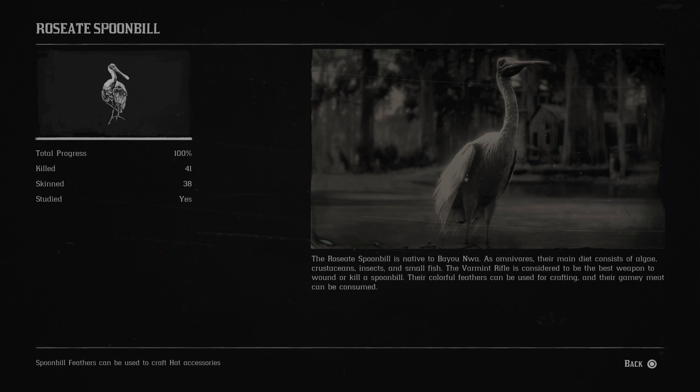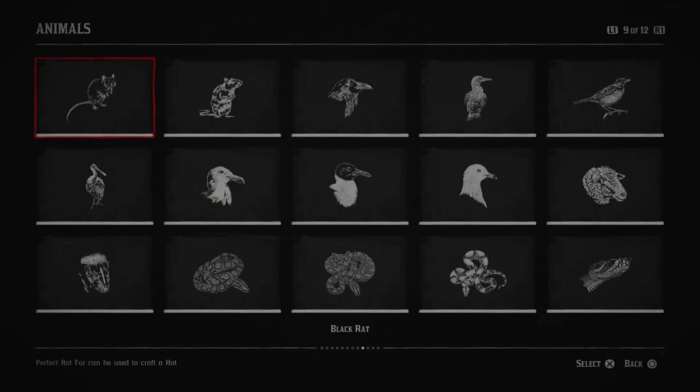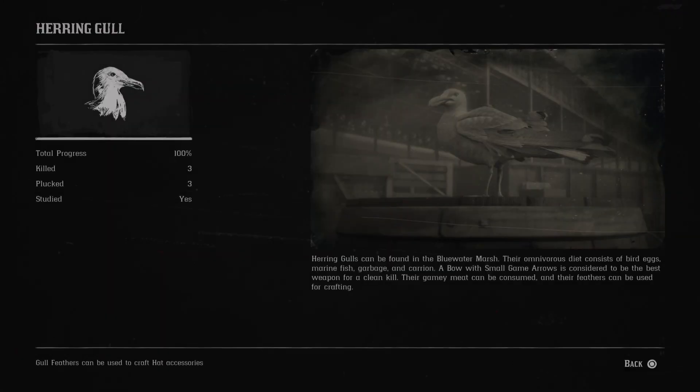You had to kill a lot of them, or you had to find a lot of their feathers for whatever that mission was called for Algernon. Next is the herring gull. Herring gulls can be found in the blue water marsh. Their omnivorous diet consists of bird eggs, marine fish, garbage and carrion. A bow with small game arrows is considered to be the best weapon for a clean kill. Their gamey meat can be consumed and their feathers can be used for crafting.